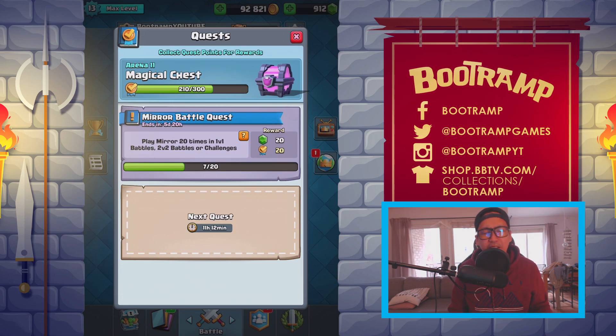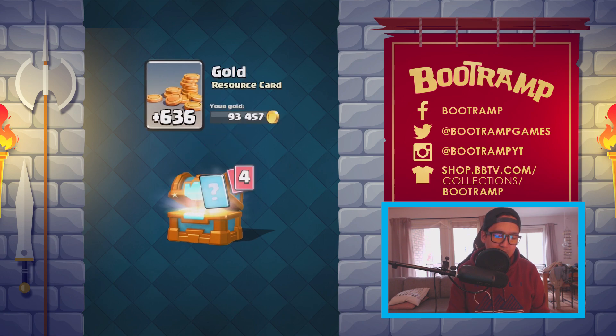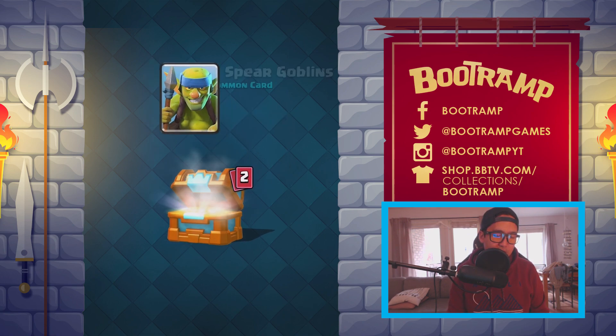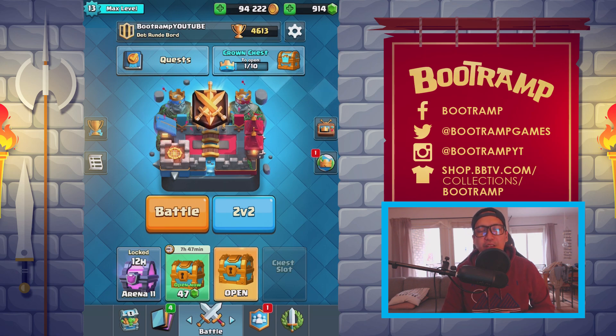Next up is the Mirror quest. I think the quest timer should be 12 hours instead of 24 hours — I play Clash Royale a lot and I'd like it to refresh faster. We have a Crown Chest too — let's open it up. Inside: gems, Royal Giant, Spear Goblins, Valkyrie, and Witch. That's going to be it for today! Thank you so much for watching, hope you enjoyed. Let me know in the comments if you think the mirror challenge is fun — is it your favorite, or is it touchdown? See you in the next one!